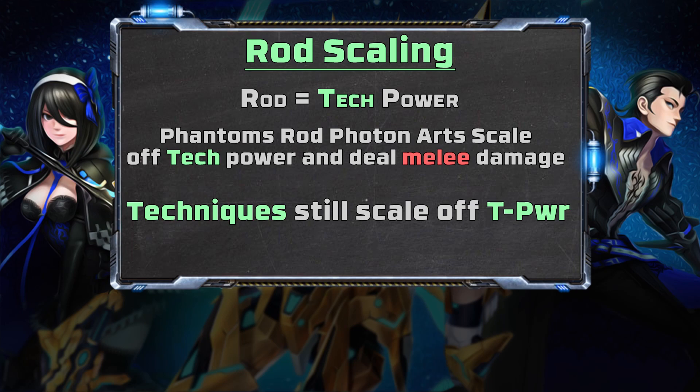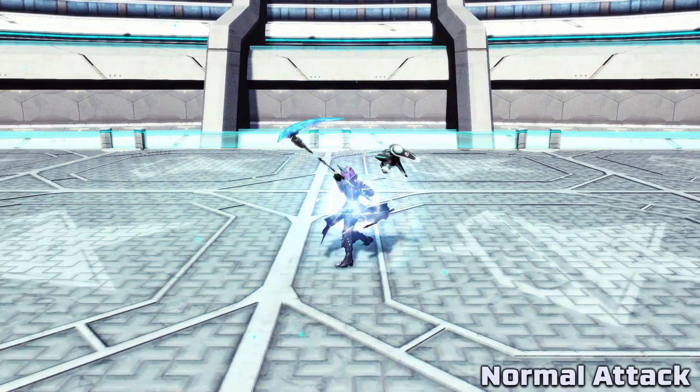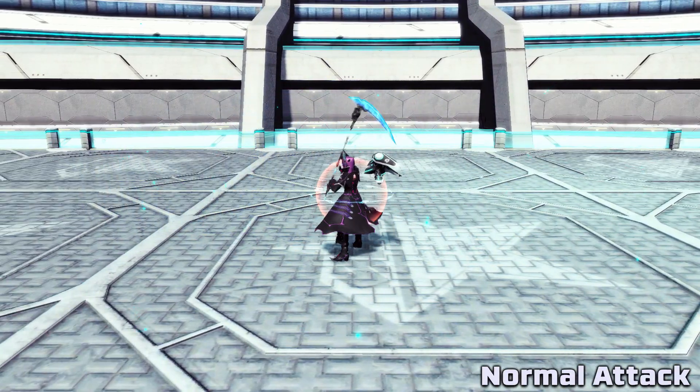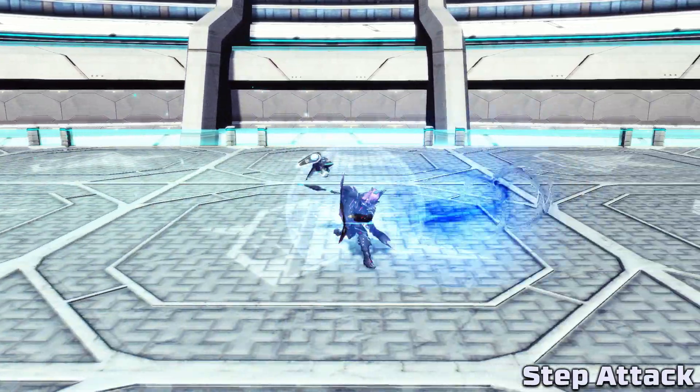When it comes to the rod on Phantom, all of its attacks scale off of tech power but deal melee damage. The exception to this is techs, as they function normally. This means whether you want to use PAs, techs, or everything the rod has to offer, you only need to focus on tech power. For the rod's normal attack, you will simply swing it around at melee range in sets of three hits, each restoring some PP and with the third hit dealing the most damage. Its step attack is just another type of melee range swing that restores some PP.